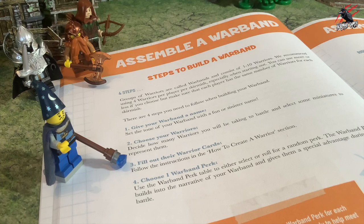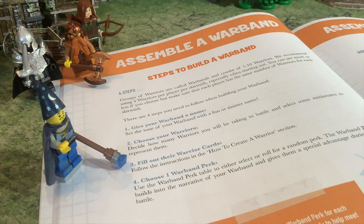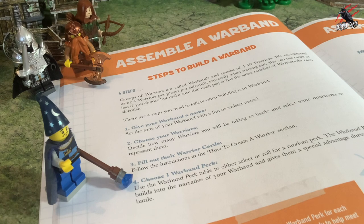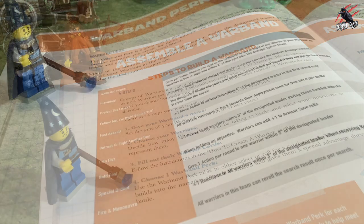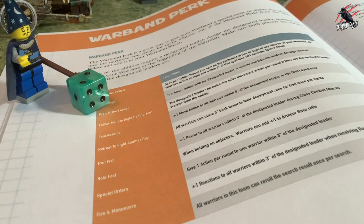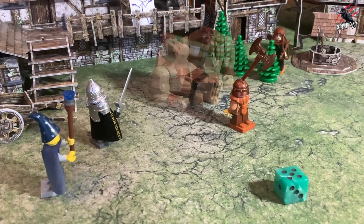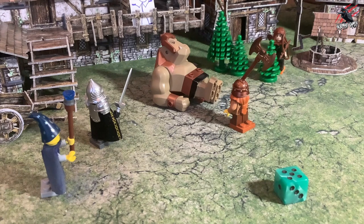In step three we fill out the warrior cards, and the instructions are in the 'how to create a warrior' section of the book — that's exactly what we'll be going through in this video. And finally, step four, you choose one warband perk and use the warband perk table to either select or roll for a random perk. The warband perk builds into the narrative of your warband and gives them a special advantage they can use during the battle.